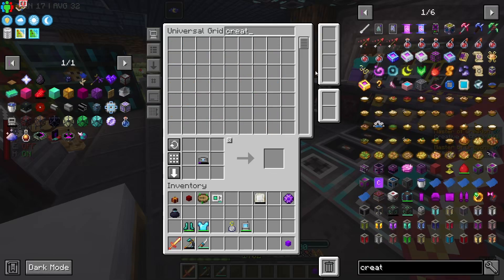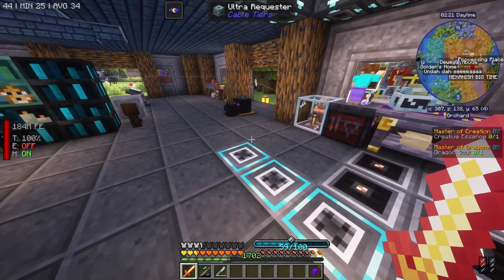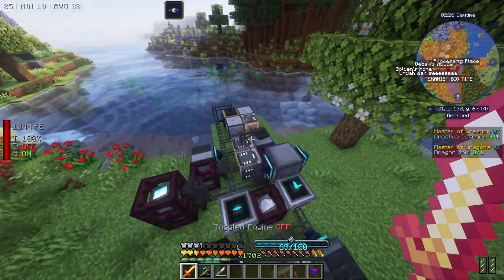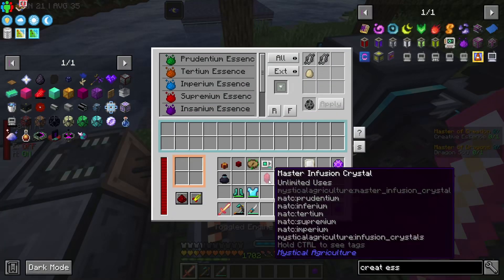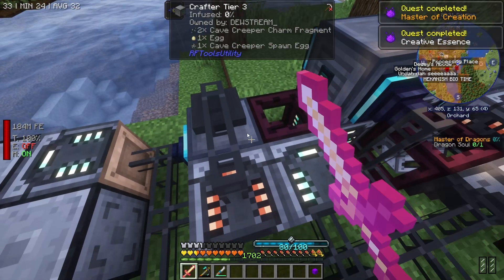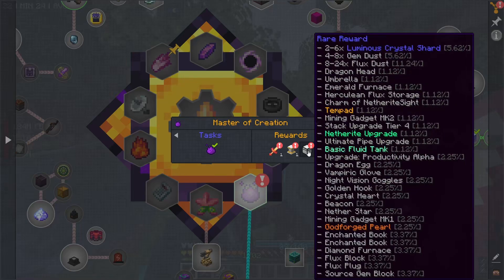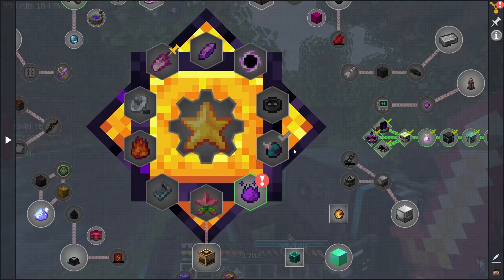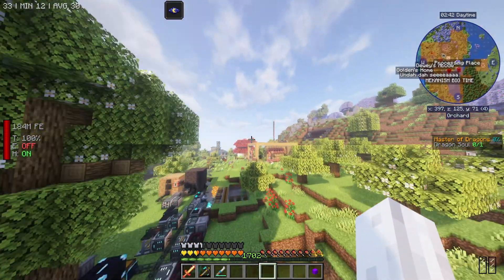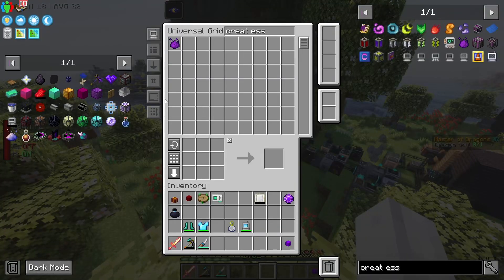For starters, the creative essence can probably be crafted. We just need to grab the Master Infusion Crystal — which I happen to have. There we go — borrow you. And voila, creative essence! Another part of the ATM star complete. So that part is done — we can go ahead and claim. I'll leave the pedestal for now. We may do it in a different area — we might set up like an ATM star area or something.